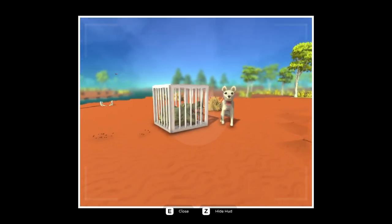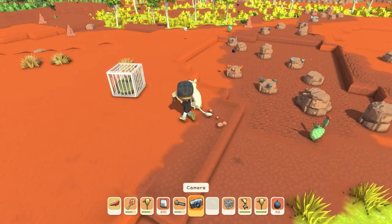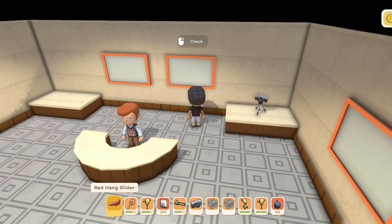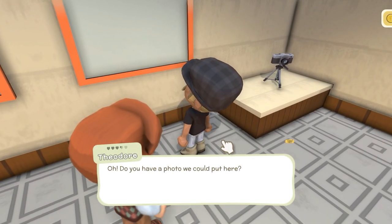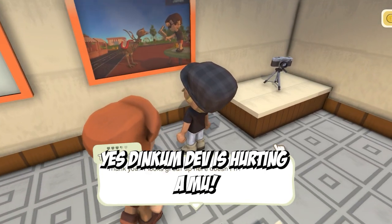This can be quite easy if you know where to find these certain items and how to set it up right. Now that you understand it, go out there and take some amazing photos and hang them up inside the museum. The new feature within the Blooming Spring update allows you to hang certain photos inside the museum.